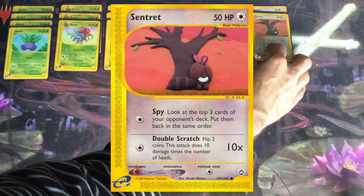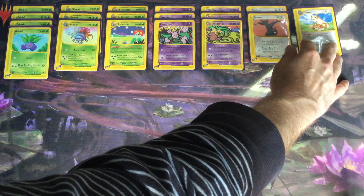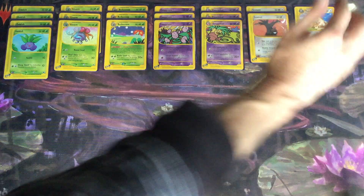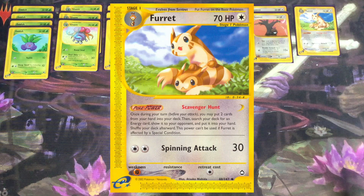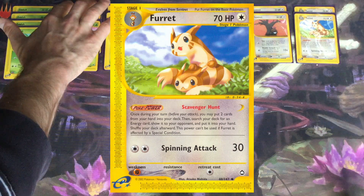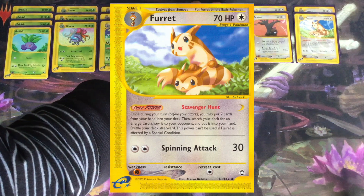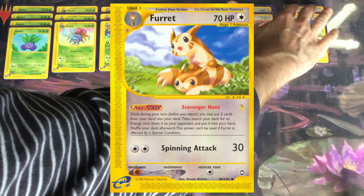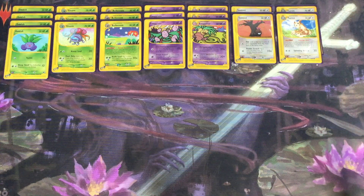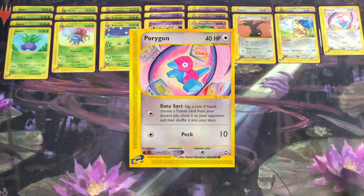One of the ways we're going to be doing that is by running a 2-2 line of Furret. Furret's Scavenger Hunt power is going to be pretty crucial when you're doing the math in your head, figuring out exactly how much damage you need to do with an Exeggutor in order to get the knockout. Furret's Scavenger Hunt allows you to take two cards from your hand, shuffle them back into your deck, and get a special energy card out. This deck has plenty of draw power, so returning two cards from your hand to your deck to trade for that energy card isn't going to set you back too much, especially since this deck also includes Porygon2 for a little bit more extra built-in draw power.